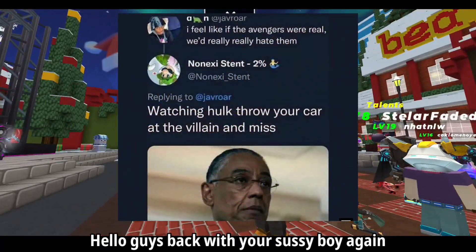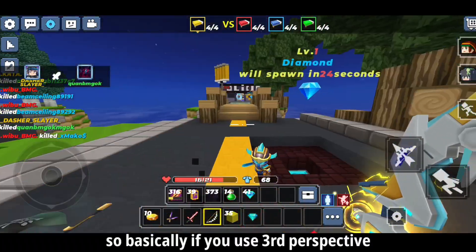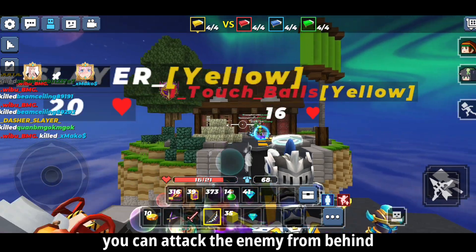Hello guys, back with your sissy boy again. In this video I'm gonna show you some cool bow bug. So basically if you use third perspective and you use a bow, you can attack the enemy from behind.